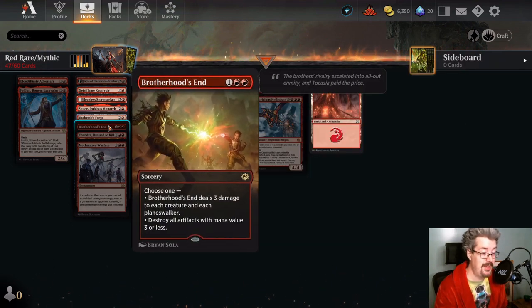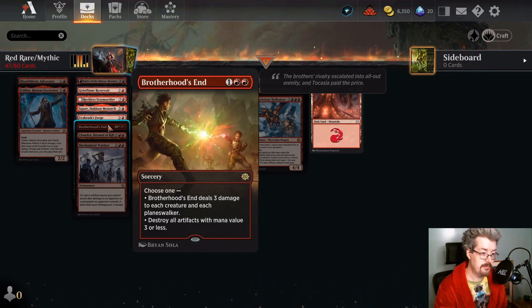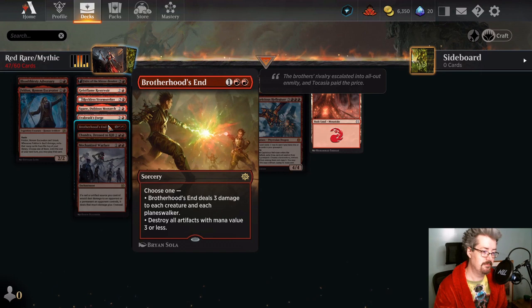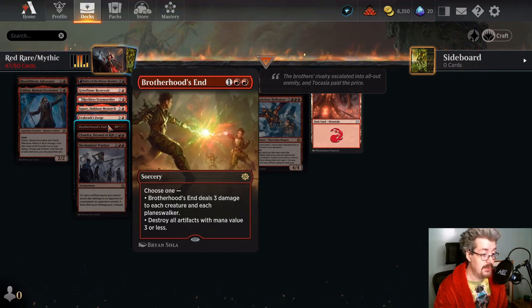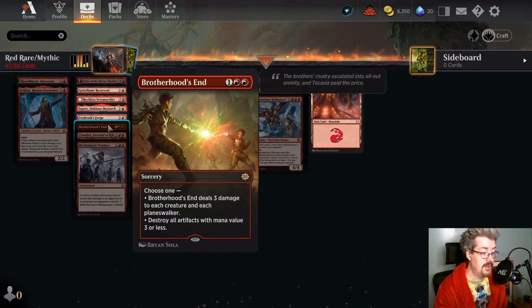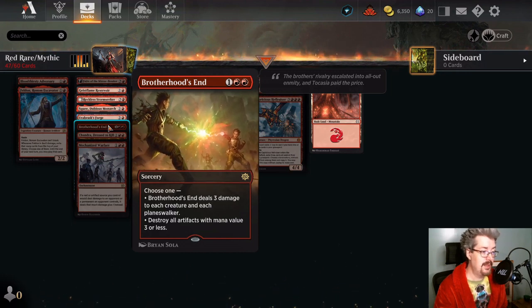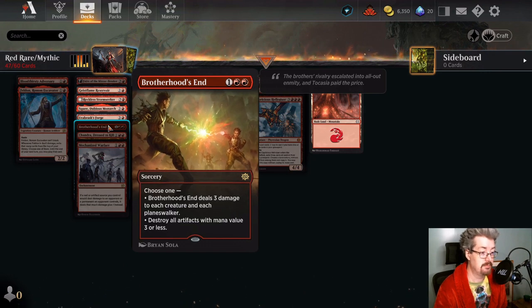Brotherhood's End — it's a great craft. There are artifacts to deal with in Standard like Reckoner Bankbuster, or little Powerstone tokens that ramp the opponent, or blood tokens — there are definitely artifacts to blow up. If you come up against an Anvil deck and you're running this in your main deck, especially more than one copy, they might as well scoop. The three damage to each creature and each planeswalker is also very relevant — these modes can even be relevant against control. Three to each planeswalker and each creature can sweep up tokens made by planeswalkers, shrink their planeswalkers and potentially kill them, and there might be a bunch of little artifacts and Reckoner Bankbusters running around. This isn't just good against aggro — it's good in a variety of situations. It's a pretty good sweeper. Well worth the craft.